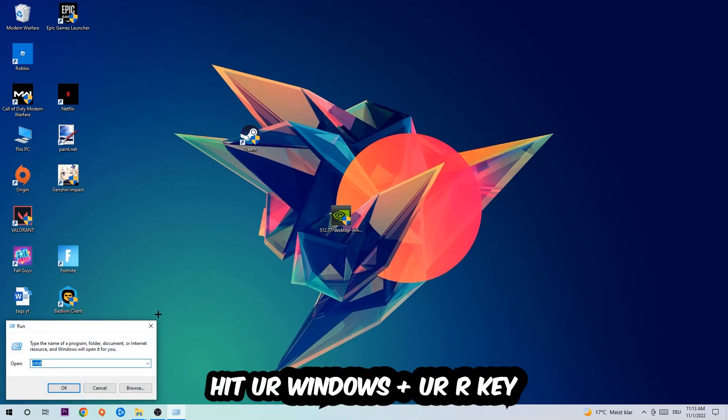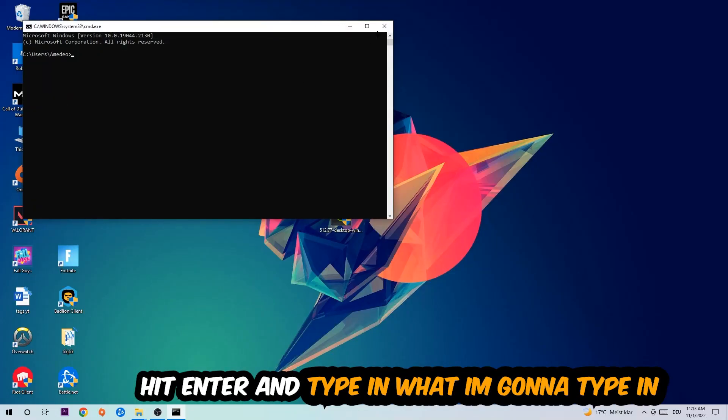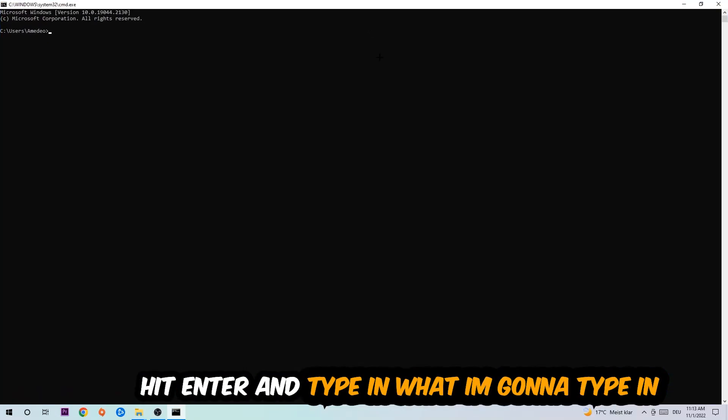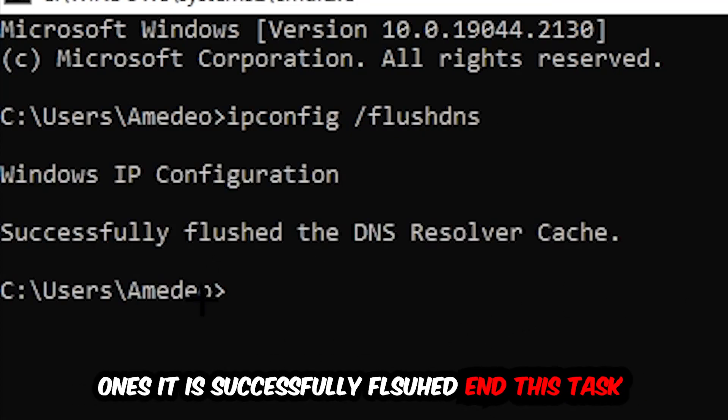So the first step I would recommend for everybody is to hit your Windows key and your R key. This dialog will pop up — type in 'cmd' and hit OK or Enter. Now type in 'ipconfig /flushdns' and hit Enter. Once it is successfully flushed, as you can see, you should be able to close this window.